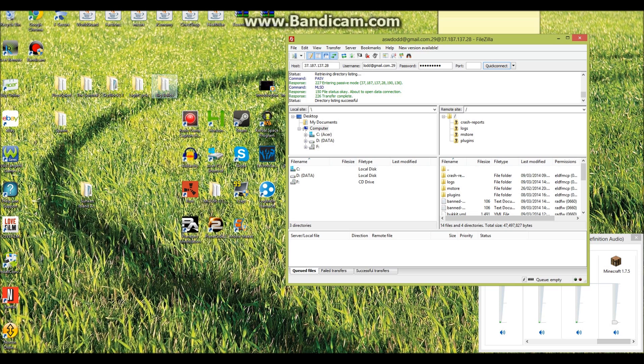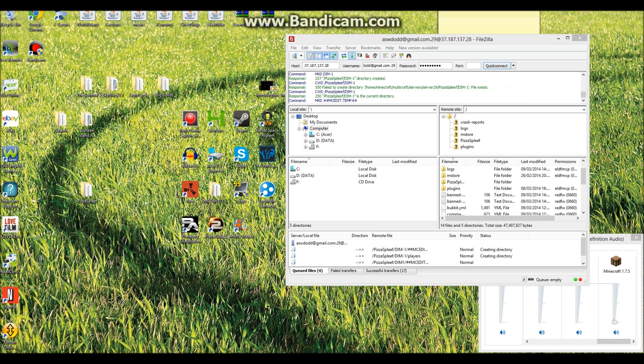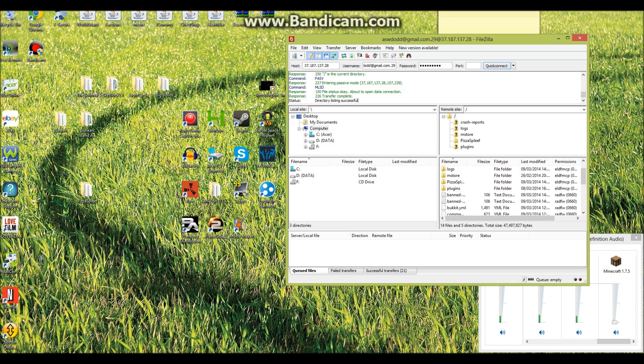Then you've got to decide what world you're going to use. I have the Sunken Island Adventure which I've already uploaded, but I also have a bunch of other worlds — the spawn of my survival server, and pizza spleef. All you have to do is drag your chosen world across and drop it in. Once it's uploaded, it will say 'directory listing successful' and 'transfer complete.' Then rename the folder — whatever your world name is, change it to just 'world,' no capital letters, nothing else. Just leave it as 'world.'